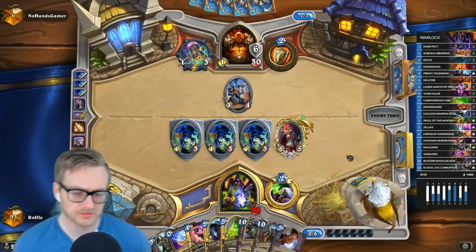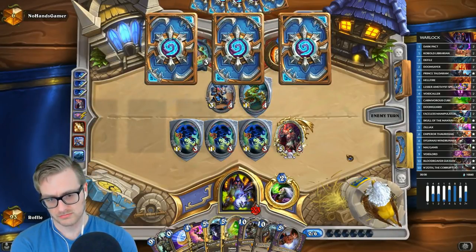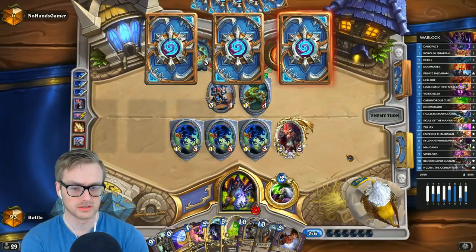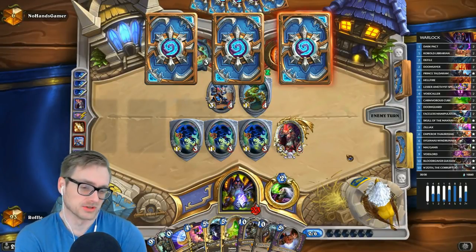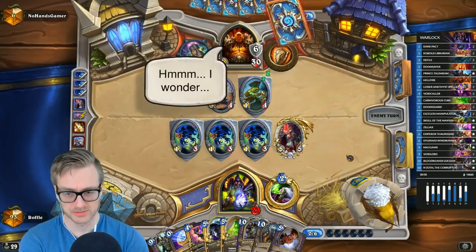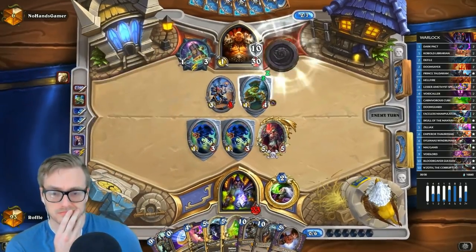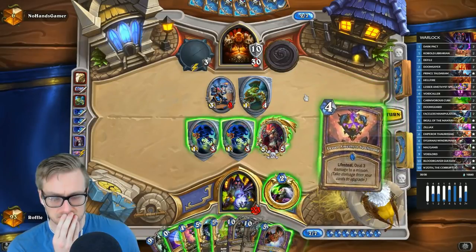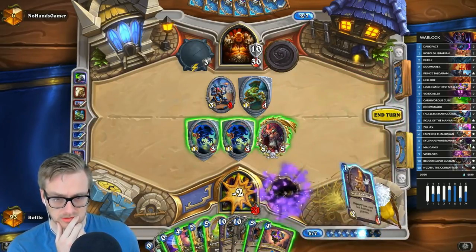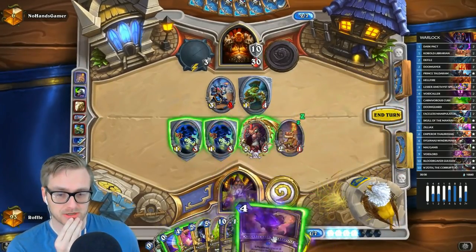I'm kind of glad that the Mal'Ganis didn't come out of that now, since it would have just died anyway. You can save the coin for N'Zoth and bring back Voidcallers, or at least one Voidcaller right now, and that will be pretty good. It will also bring back this Sylvanas. I don't really think that's relevant — I just want to get these big boy demons into play. I could tap and Spellstone something. It's a good pickup once I start cubing my big demons.